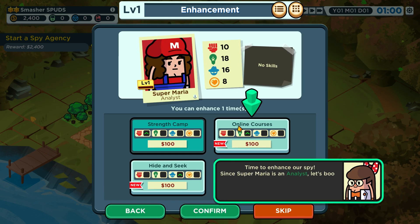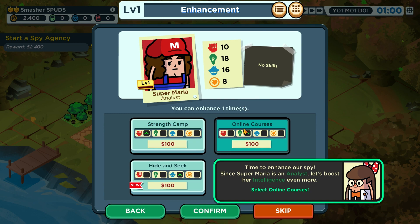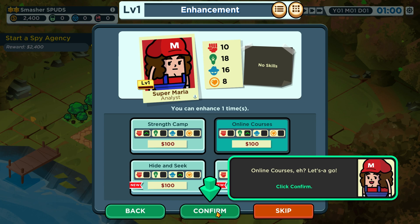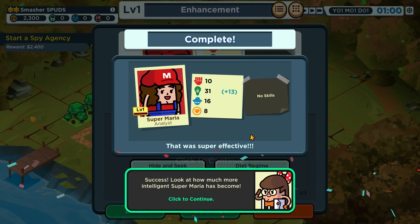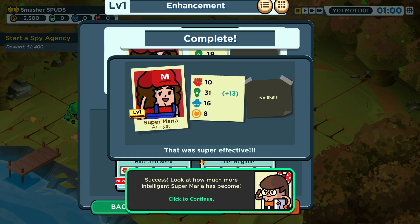Time to enhance our spy. Since Super Maria is an analyst, let's boost her intelligence even more. Click the link course and confirm — there we go. That was quite effective. The game is full of little call-outs to things like Pokémon and Mario, which is pretty cool. Success — look how much more intelligent Super Maria has become.